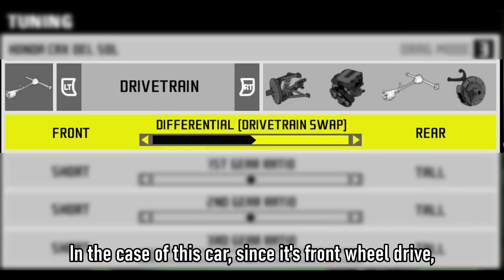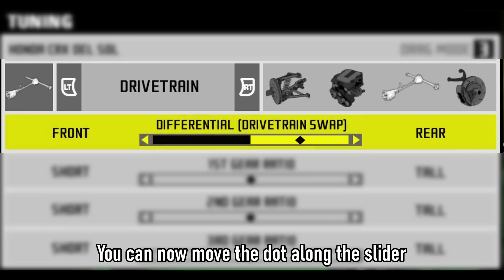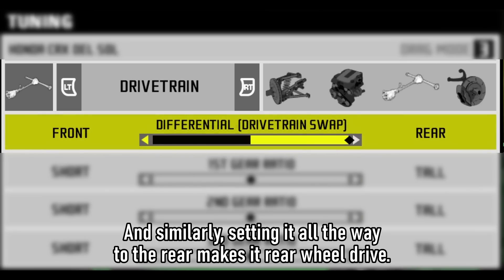In the case of this car, since it's front-wheel drive, it will be set all the way to the front by default. You can now move the dot along the slider, and if we were to put it in the middle, the car would now be all-wheel drive. And similarly, setting it all the way to the rear makes it rear-wheel drive.